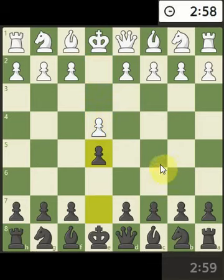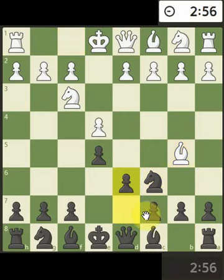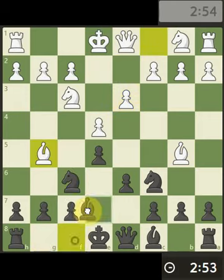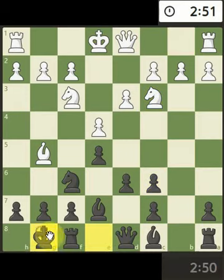Okay, let's get cracking. 3-0, develop the knight, support the pawn, develop the knight, bishop, capture — all simple stuff, and castle.